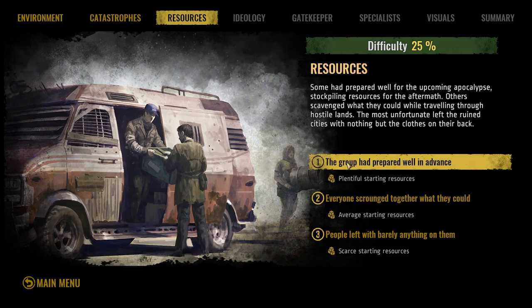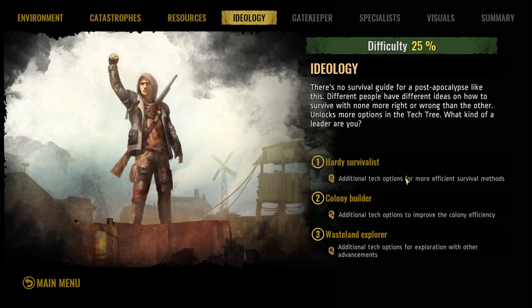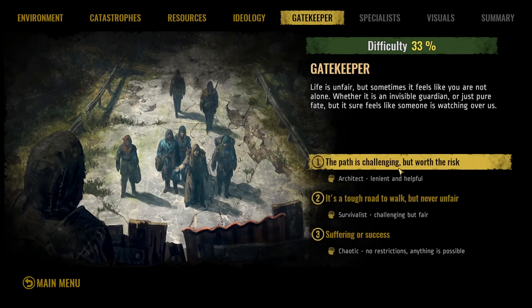We're basically trying to find a paradise — that oasis our group has been looking for. Our group has prepared well in advance, bringing plenty of supplies. We have a hardy survivalist ideology, so our people are willing and ready to fight, defend, and endure. This gives us additional tech options for more efficient survival methods.